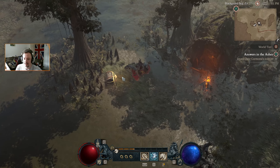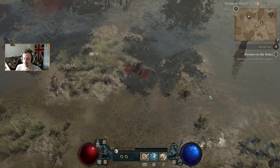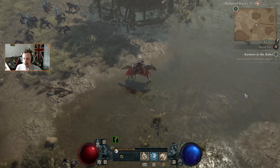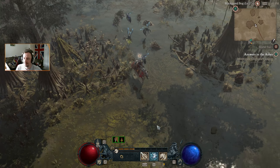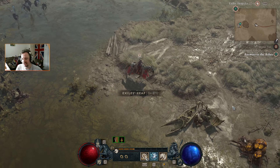Blackguard Bog — let's pick up some blight. There's a silent chest but it's locked, probably not worth stopping for. Grab the lethal shrine. I need to make some more consumables, although I do actually have the Crushing Elixir — it'll do for now.